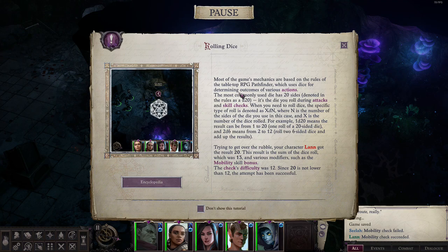The specific type of roll is denoted as xdn, where n is the number of sides of the die and x is the number of dice rolled. For example, 1d20 means the result can be from 1 to 20 — one roll of a 20-sided die. And 2d6 means from 2 to 12 — roll 2 six-sided dice and add up the results.